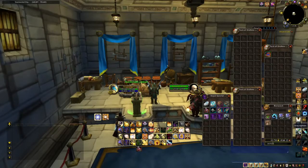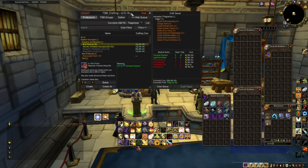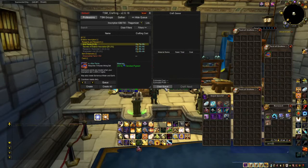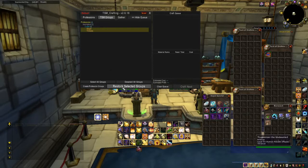First off, you want to open up your Inscription. If it doesn't bring up the TSM window, click the TSM button and you will get a screen like this. If by chance you have anything queued, hit Clear Queue. Now go to TSM Groups right here and then select the groups that you wish to restock and push the Restock Selected Groups button.